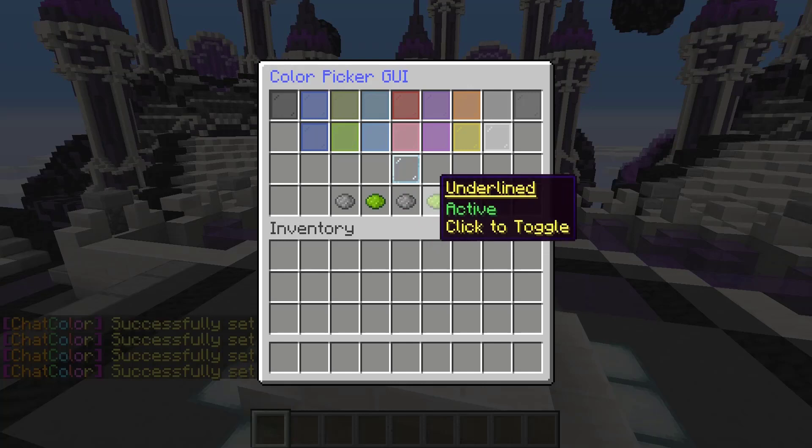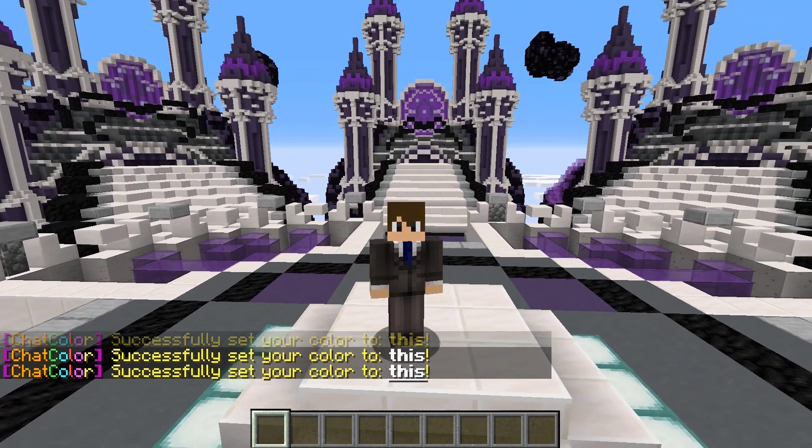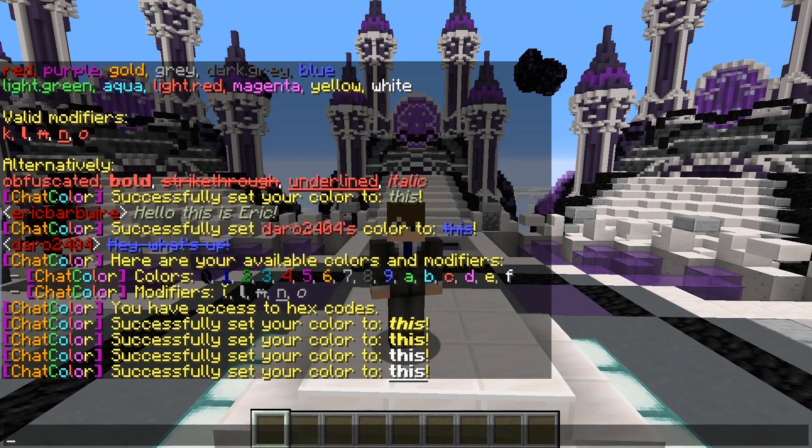And as you guys can see, we can also add in the underline. Here's what we have right now — we set our color to this. And we can go ahead and say hello.